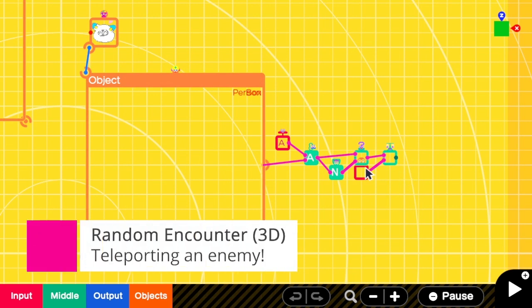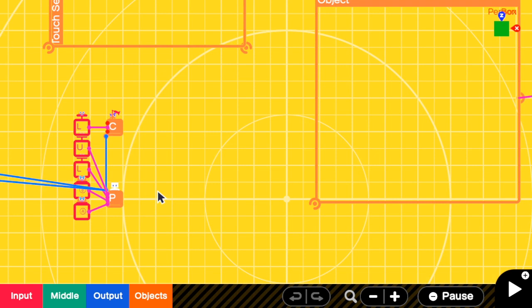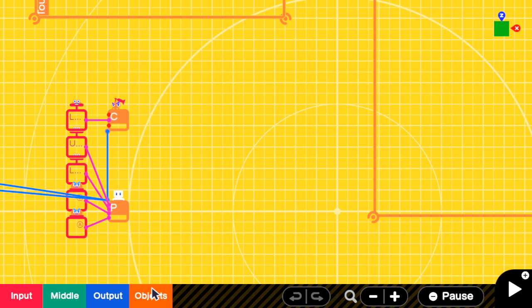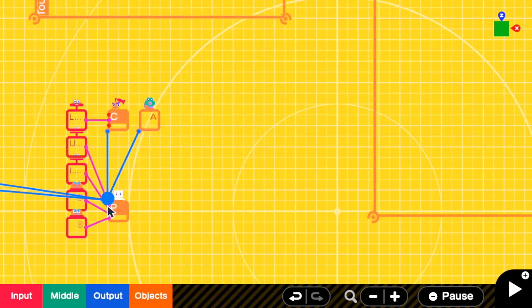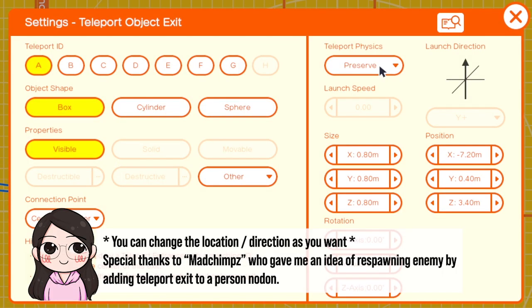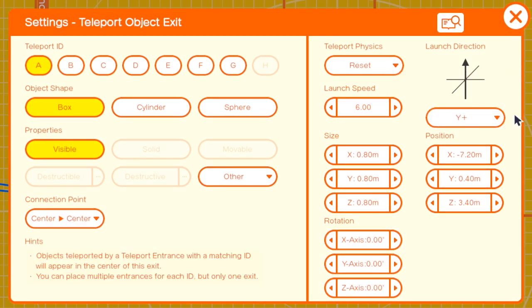Let's continue to the second part where we will teleport an enemy when the signal here is true. When a random encounter happens, I'm going to teleport an enemy to the person. So I'm going to add a teleport exit and connect it to the person nodon. You can change to other places as well. Then I connect this to the person nodon and go to the settings. For this case, I want to launch an enemy into the sky first. So I will reset the teleport phase 6 and also add some launch speed so that the enemy will not be directly on the character's head.